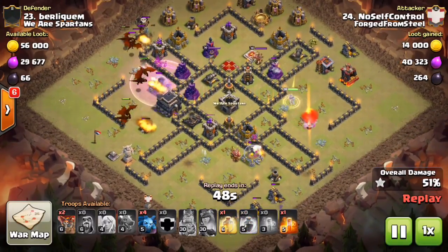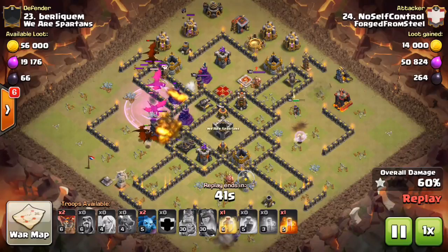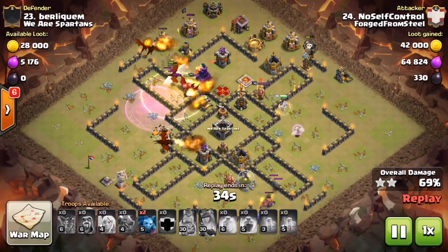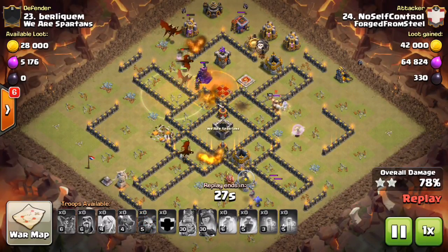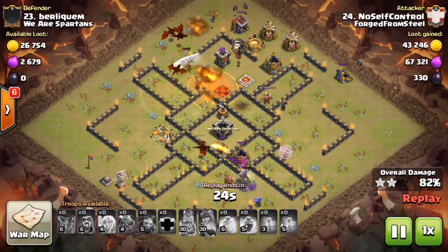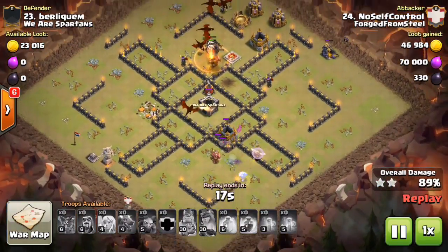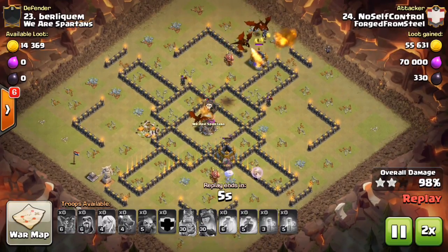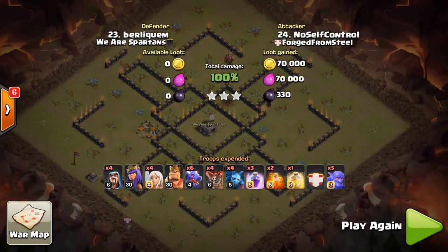All air defenses are down. Those two quadrants are already taken care of — down at six and over at three o'clock. The dragons came in at nine, taking care of that section. I drop a rage on that wizard-tesla farm and that X-Bow, doing a lot of damage. I drop a heal spell, a tesla pops at about one o'clock, and I drop a couple loons on it. Pretty much all air-targeting defenses are down. The only thing left is an archer tower and a blower — nothing but trash.